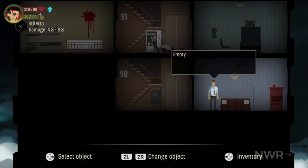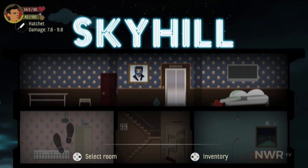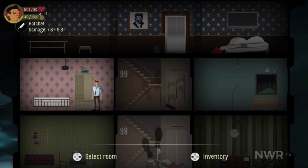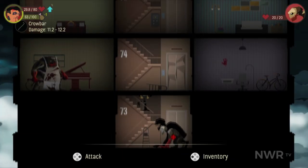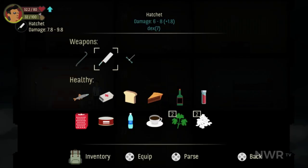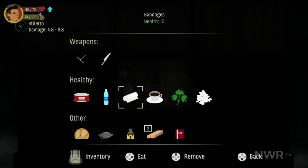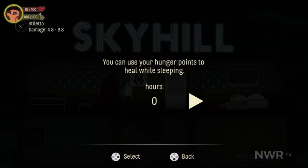While the story is lackluster, Sky Hill does manage to pick up a little slack with the gameplay. Perry starts in the VIP suite on floor 100 and must make his way down floor by floor. For every room Perry enters, he loses one point of hunger, and once hunger is gone, he begins to lose health instead. Hunger can be replenished using various food items that can be found, which can also be combined to create a more effective food item as you upgrade your suite's abilities. Health can be replenished using your usual collection of medkits and bandages, or by sleeping in your bed and spending hunger.